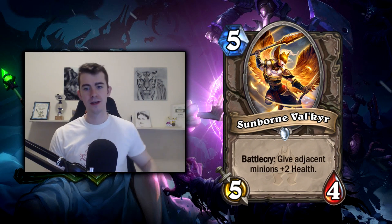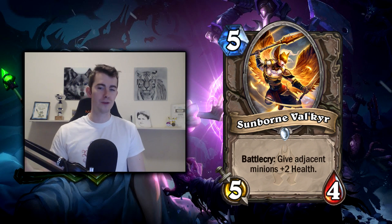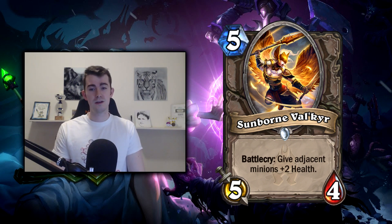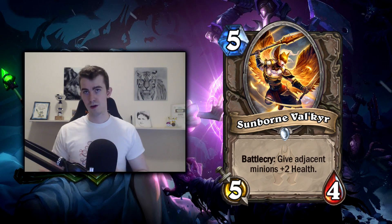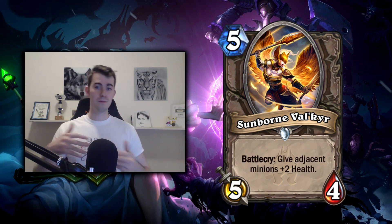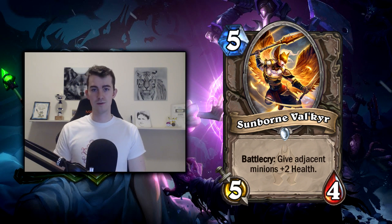Next up, Sunborn Valkyrie — another perfect example of why board control will be so rewarded. At five mana 5/4 the stats are not great, but the effect is huge: giving +2 health to adjacent minions. If you've already accumulated a lead through previous buffs or developing a three-mana 4/4, and you can land this on two minions, that is huge — especially if the buffs allow you to free-kill your opponent's minion, your minion survives next turn, you can heal it up and buff it more.